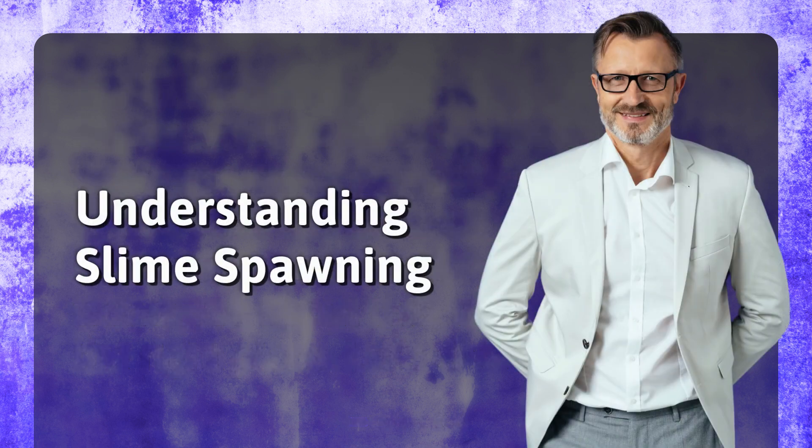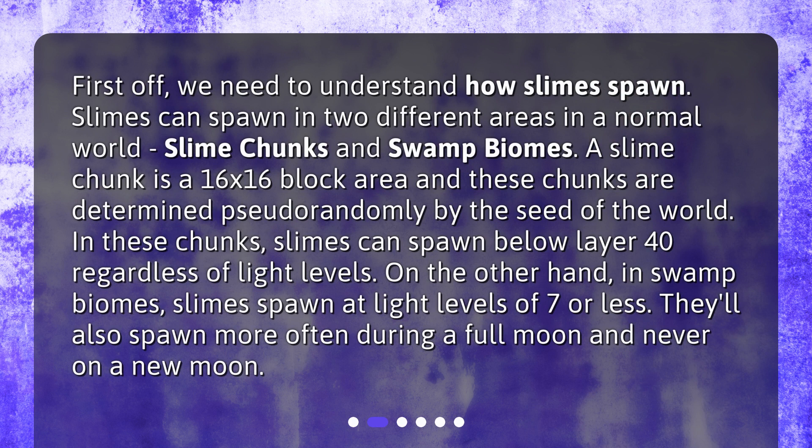First off, we need to understand how slimes spawn. Slimes can spawn in two different areas in a normal world: slime chunks and swamp biomes. A slime chunk is a 16 by 16 block area, and these chunks are determined pseudorandomly by the seed of the world. In these chunks, slimes can spawn below layer 40 regardless of light levels. On the other hand, in swamp biomes, slimes spawn at light levels of 7 or less. They'll also spawn more often during a full moon and never on a new moon.